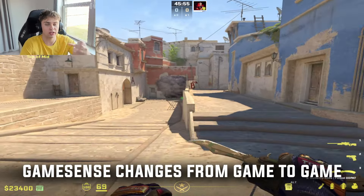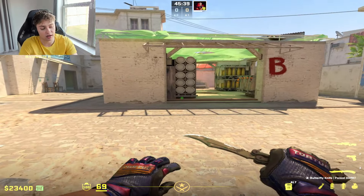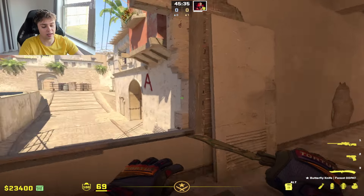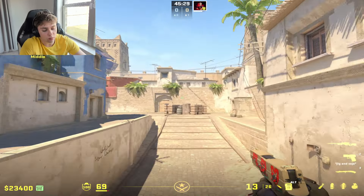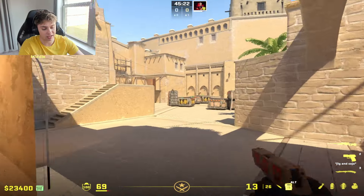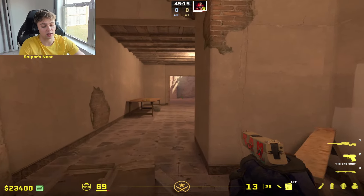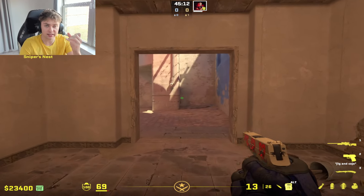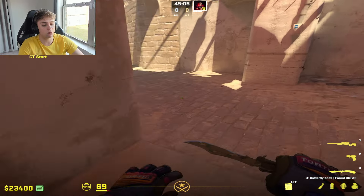I throw that window smoke against one player and he's just going to sit in it. I throw it against another player and he's going to do a maniac play and jump through the window. GameSense is thinking based on your experience in the past and in this game — what have they done so far to predict how he's going to react? You're not always going to know what your opponents are going to do, but eventually within even one game you can start to get a read on what they do. I noticed the guy rotates through jungle every time and comes back around through connector — so now I ask my teammate to boost me in the window because he's leaving it wide open and I'm going to flank behind him. Right there is GameSense.